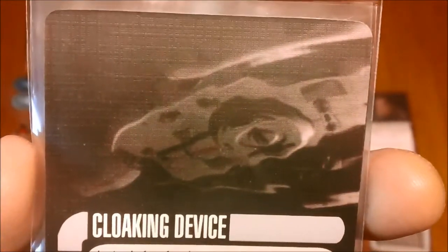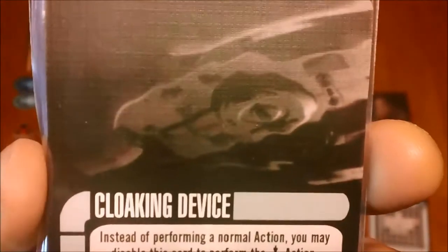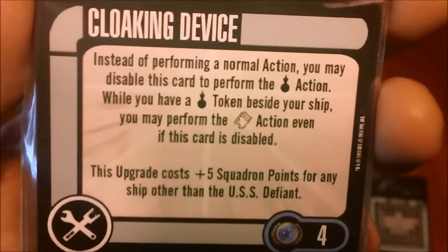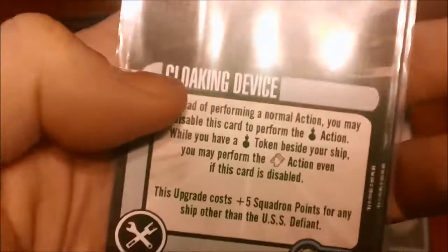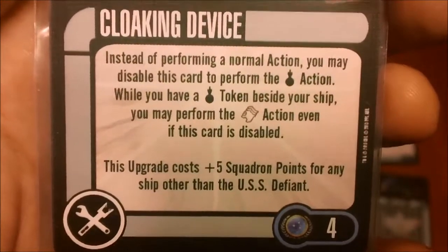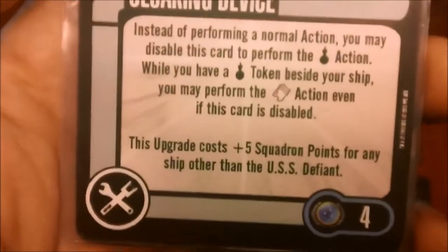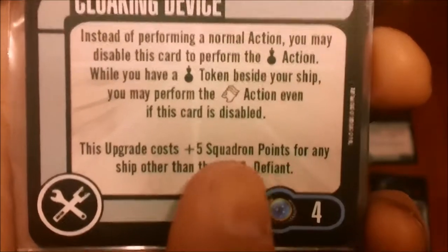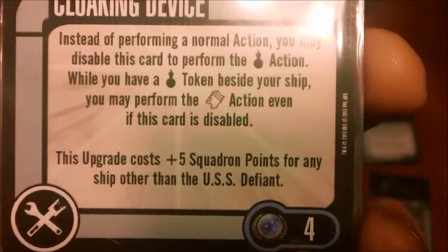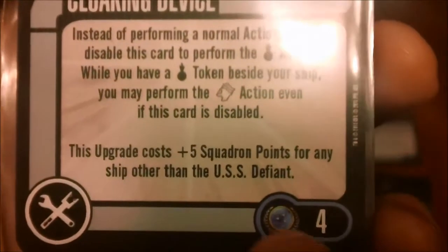And this is what everybody wanted to see — the Defiant cloaking device. I like that they made this optional, because not all Defiant class ships cloaked; in fact only one of them did. Instead of performing your normal action, you can disable this card and perform a cloak action. While cloaked you may perform the sensor echo action, though when you do you have to disable this card, making it slightly worse than a normal cloak since you have to spend a turn to re-enable it before you can fire and re-cloak. It costs an extra five squadron points for any ship other than the USS Defiant — not the Defiant class, but specifically the USS Defiant — so the named version gets it for four points, while even the generic Defiant class still pays the five-point penalty. I think that's smart; it makes the upgrade limited to the named ship, as it should be.